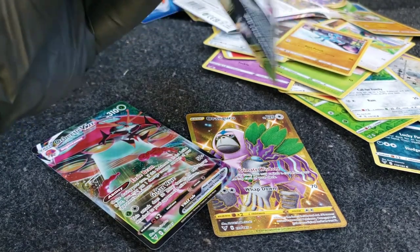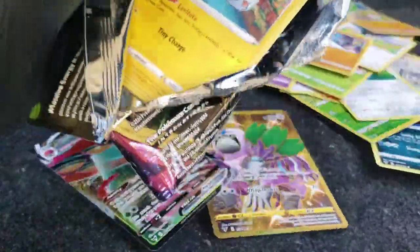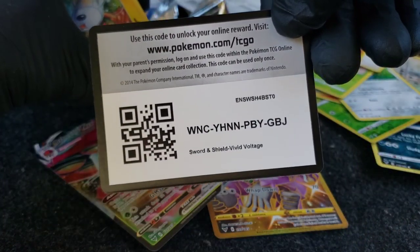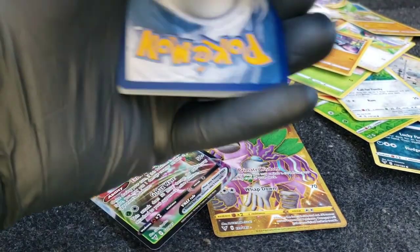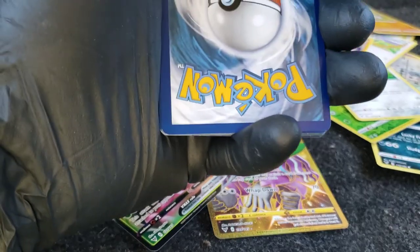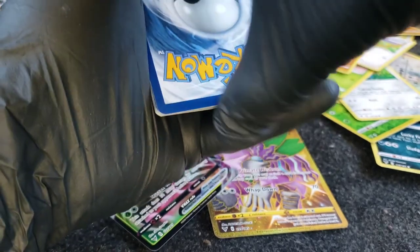Let's go three for five — how about three for five? Final pack magic, last pack magic please. Here we go — Sword and Shield code for you guys, enjoy that. One, two, three to the front with our code — not code energy, sorry.